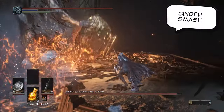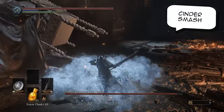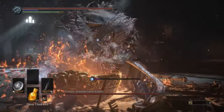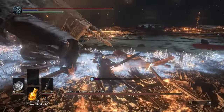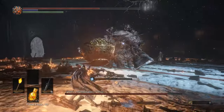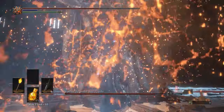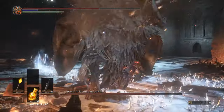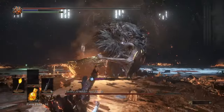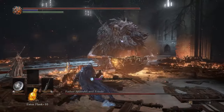In addition to Frieda's moves, we have Ariandel, who will do a cinder smash — running around with this huge soul vessel looking thing trying to smash it in front of him. You want to dodge to the side; never stay in front of Ariandel as he will smash you to bits. This is also a prime opportunity to attack him. He will also do a quite big smash while standing still, and it's very difficult to keep track of Frieda while fighting him. He will also do a side sweep if you are in front of him, so be careful.